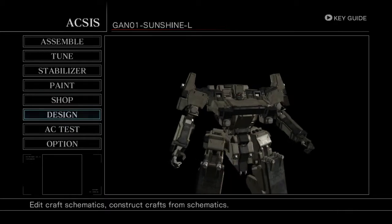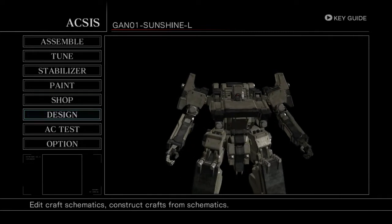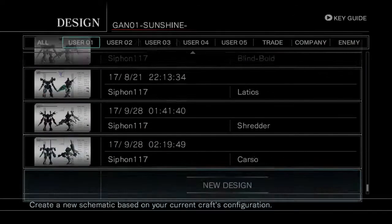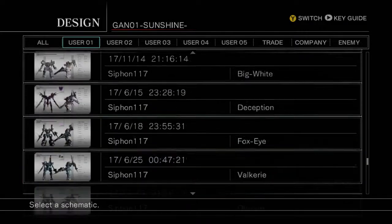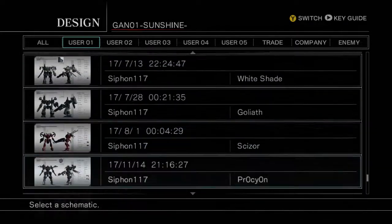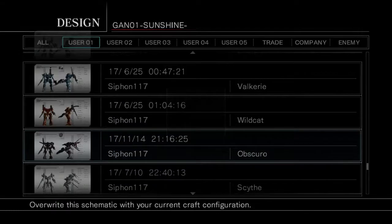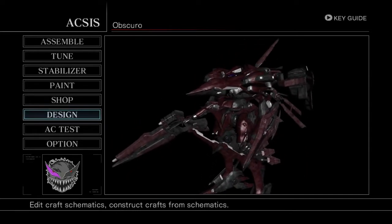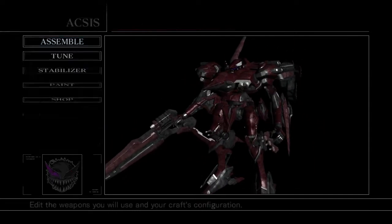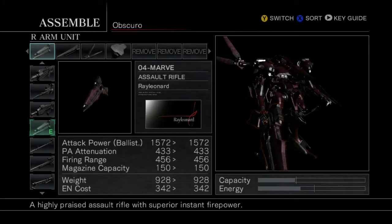We're going to be making Obscuro. Now normally I would just go into the building phase and start building it, however I already have Obscuro — I've had Obscuro for a while actually. There's Prokeon, there it is, there's Obscuro. So we're going to skip the building phase today because I already have his design.